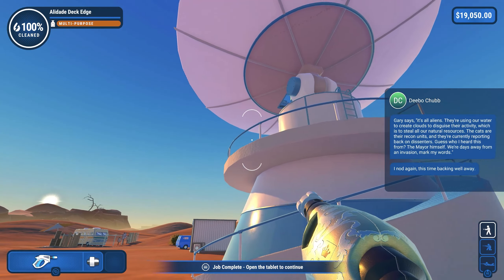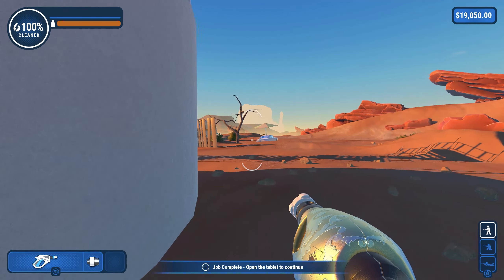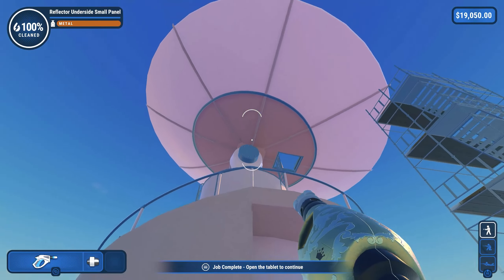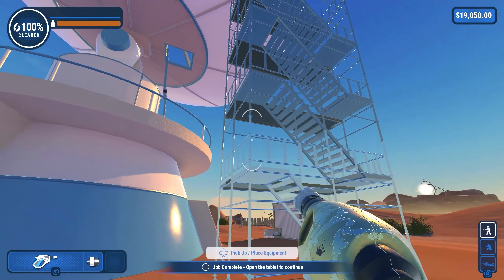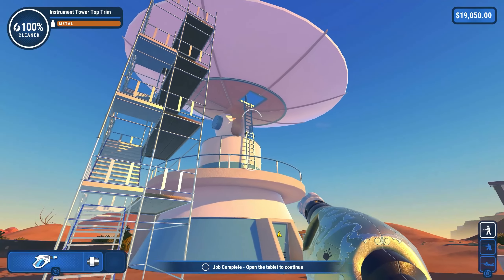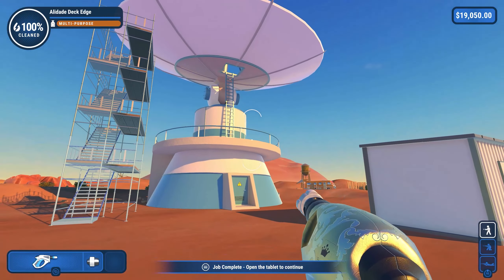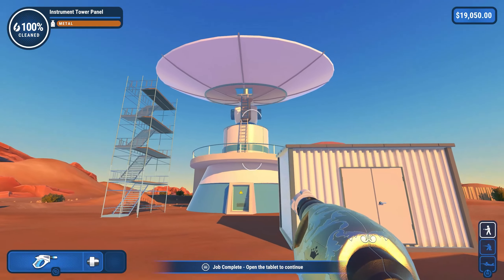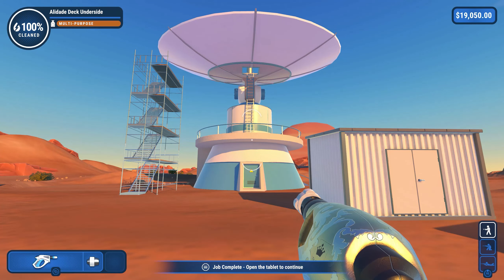And of course the underside — job complete. So that is the satellite dish. Huge. Definitely a lot nicer clean than dirty. Let's go ahead and check out the next one.